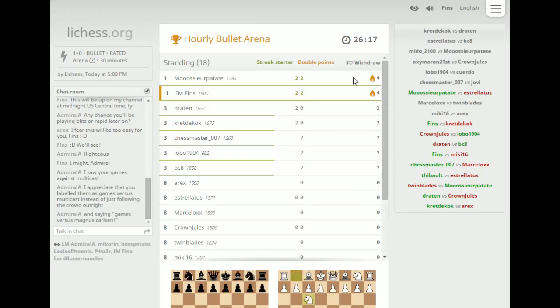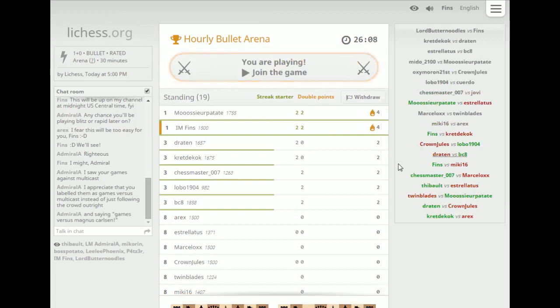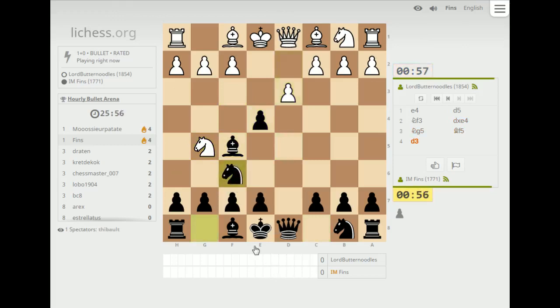Some guy also has four points — let's see if it pairs us. This is really nifty. If I scroll down a little bit you can probably see the other games in progress and also all the standings. Joining game — Lord Butternoodles. This might also be a subscriber. Definitely let us know if you're a subscriber, Lord Butternoodles. Okay, this is a gambit that I don't think is that good for white.